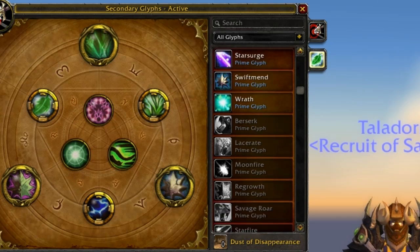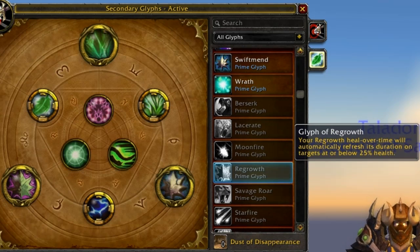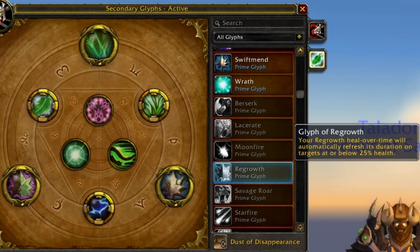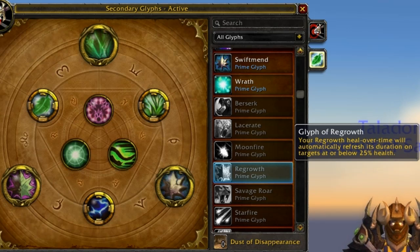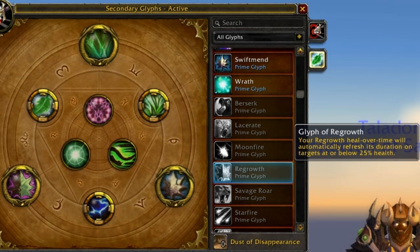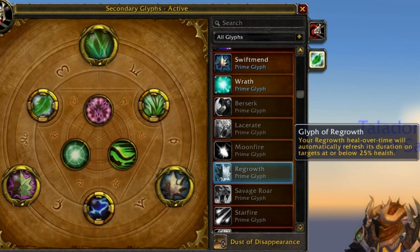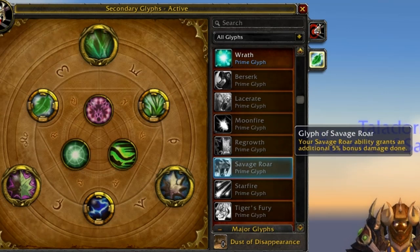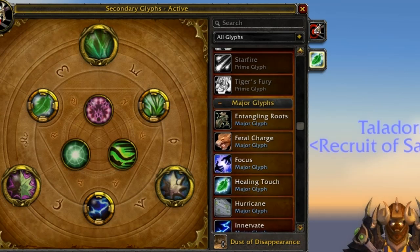Why we don't pick up Glyph of Regrowth is because in a PvE environment, the only time someone should drop below 25% health - hypothetically speaking, the tank ever dropping below 25% health - is if it's an expected ability coming in, at which point you should already be casting your large heal, Healing Touch. So the refreshing of that HoT is debatable as to whether it's going to be effective using a Prime Glyph slot, because how often is the tank going to be at or under 25% health? With any luck, not often at all. So not exactly the most optimal glyph, but if it's your cup of tea, go ahead and drink it.